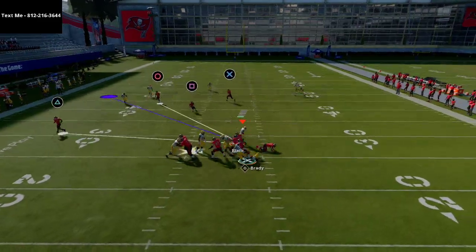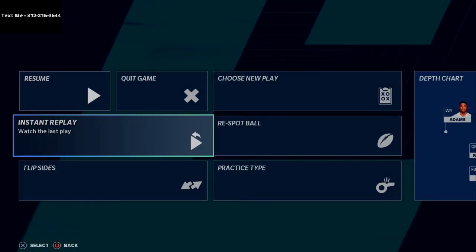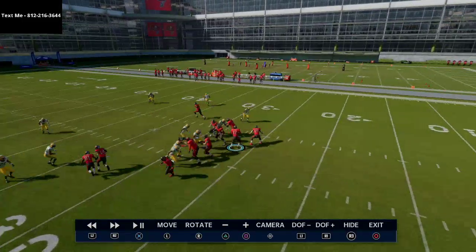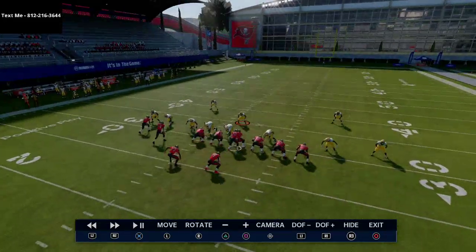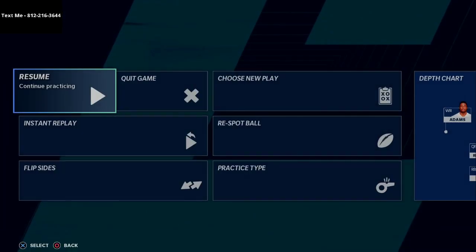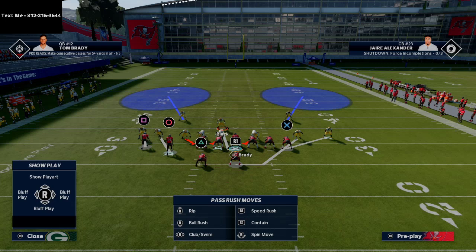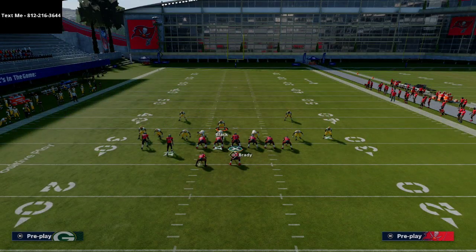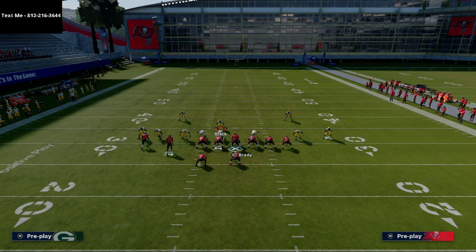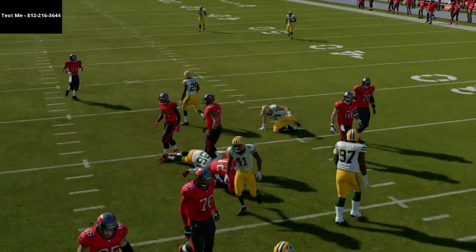What you'll notice is that depending on who you ID, that's essentially who you're telling your fullback to block. You'll see the fullback come over and get a cut block. Honestly I think it's probably best you don't even ID anybody — it just messes things up. Last year ID was really effective; this year I just don't think it's that effective. Just block your running back. A block-and-release flat route could also be fairly effective. Just block your halfback, slide to the left, and you get everything picked up.